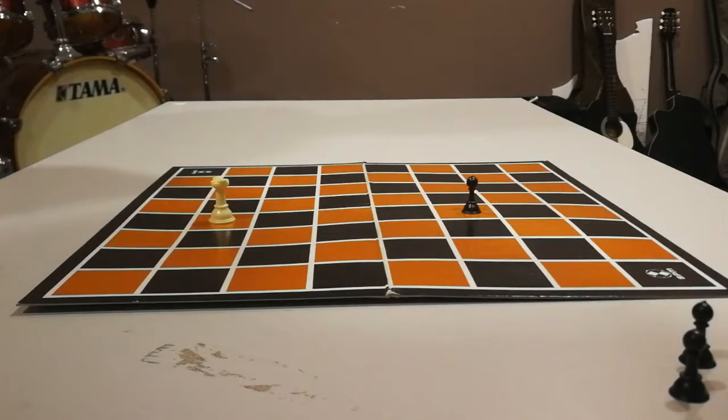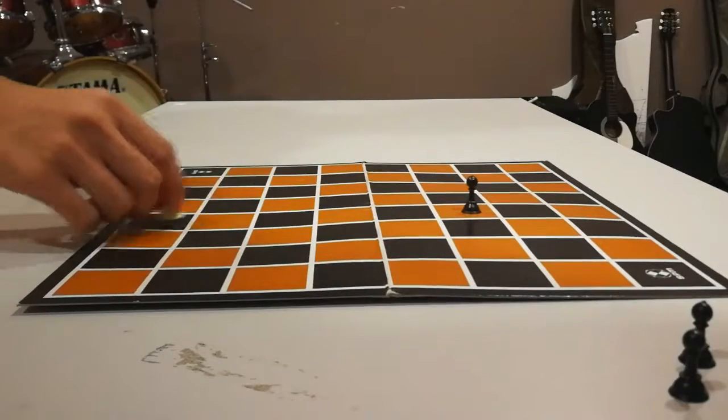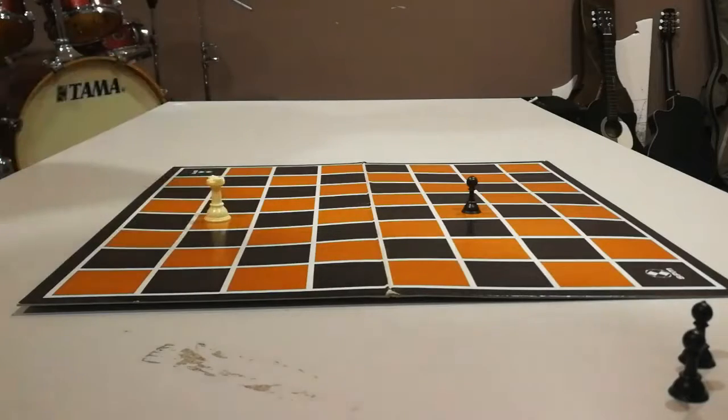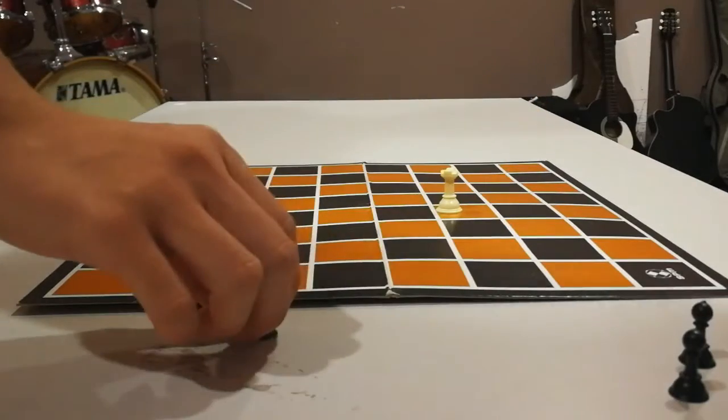The Castle may move any number of squares forwards, backwards, or to either side, provided those squares are not occupied by another piece. It may capture an opponent piece in this way by occupying the square on which the opponent piece stands.